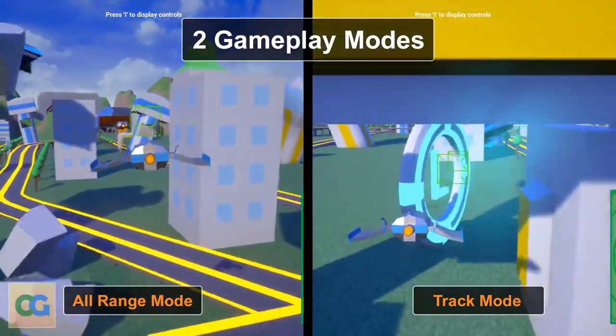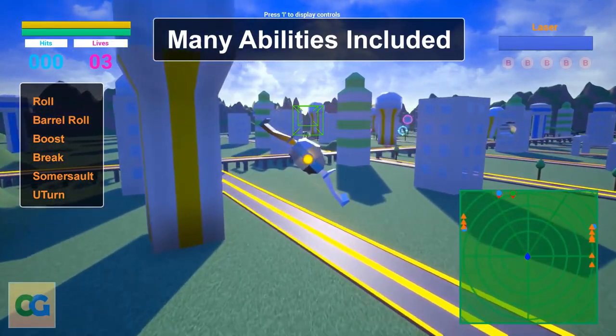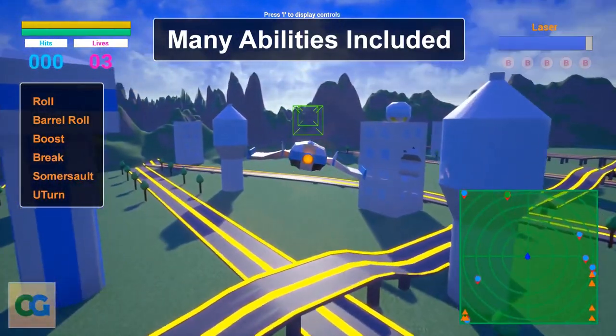We'll start with the Arcade Space Shooter template by Kokui Games. This is a feature complete game template that allows you to create an on-rails 3D space shooter. It comes with the option of two gameplay modes: track mode and all-range mode.